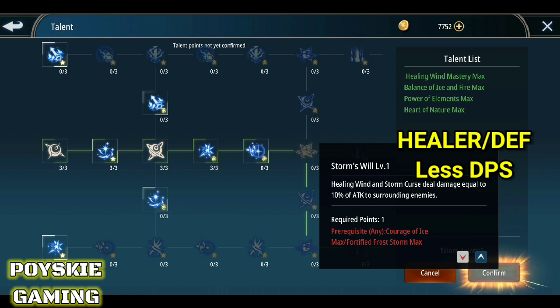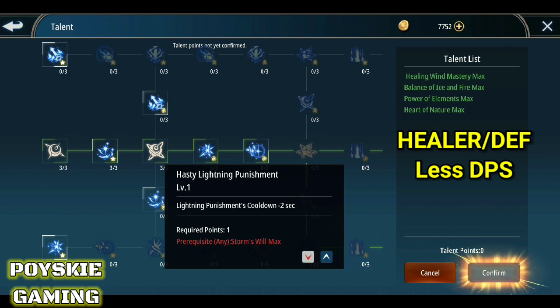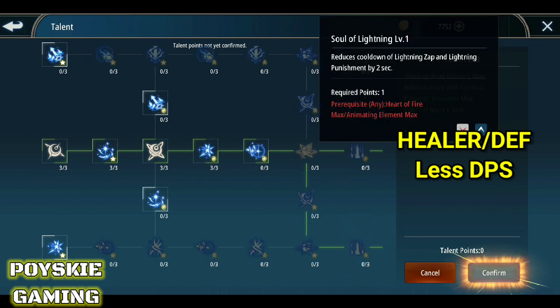Susunod is yung Storm's Will — Healing Wind and Storm Curse deal damage equal to 10% of attack to surrounding enemies. Okay ito — may damage na rin pati yung heal mo. Deal damage equal to 10% — pati yung Healing Wind mo magkakadamage. Tapos ang huli is yung Lightning Punishment may cooldown — mababawasan yung cooldown.